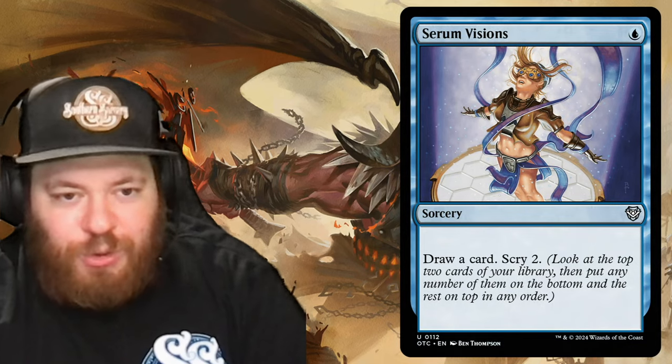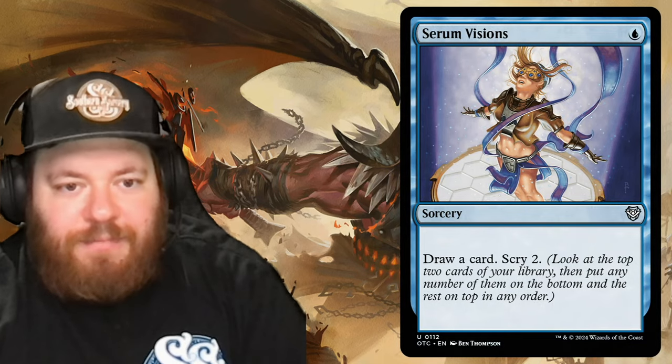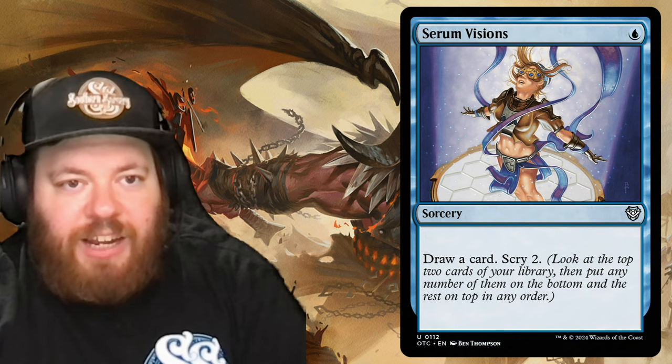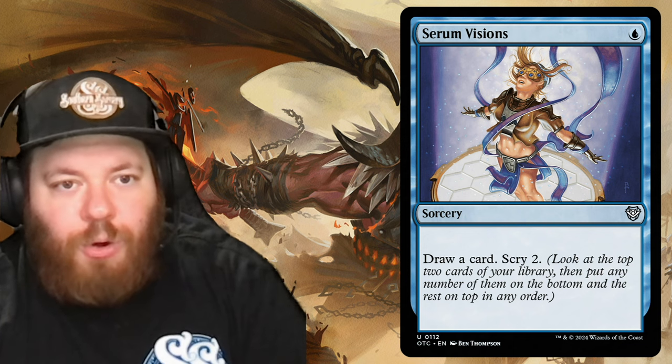Serum Visions is one blue, a sorcery that says draw a card then scry two. Very similar to Preordain — this one draws first then scries — but still a great cheap sorcery for spell slinging.